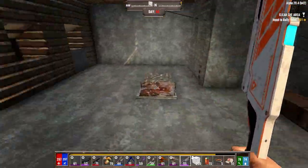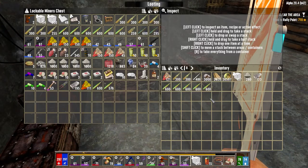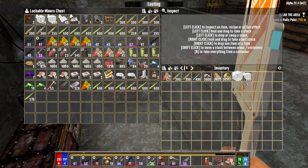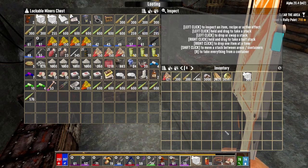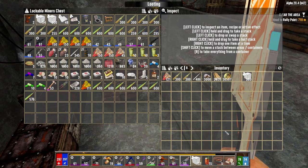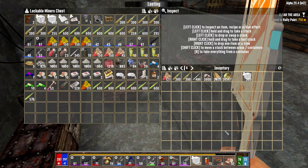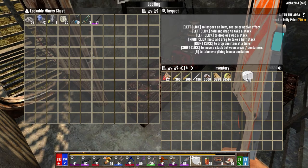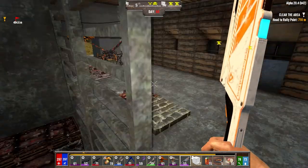I guess we go looking for electrical parts now. I think we're ready for the horde. Still worried about tonight. We've got 500-something plus another almost 500 blocks of concrete. I don't think we need to leave them here. Let's go looking for electrical parts.